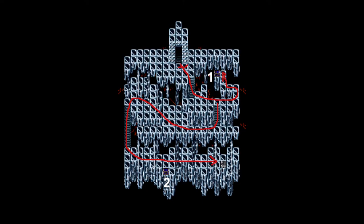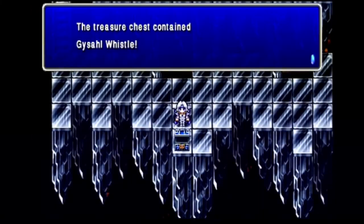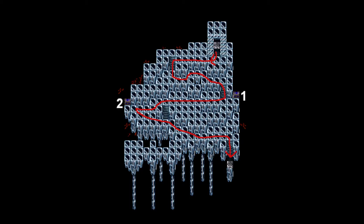Onto B9. I go south and east for a chest, then south and west all the way, south some more and east to the next floor, grabbing a second chest on the way. First chest is an Elixir and the second is a Gysahl Whistle. Onto B10, going west, south...